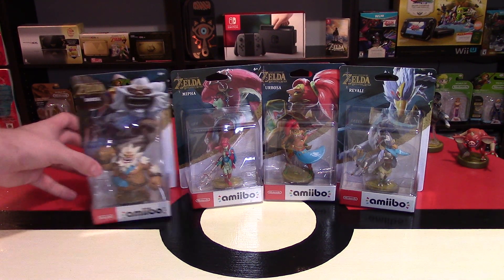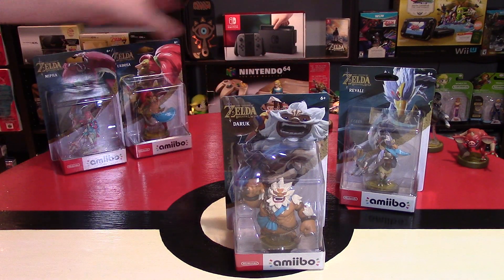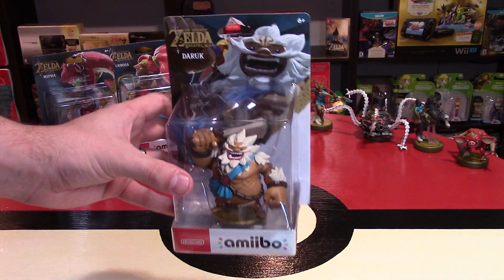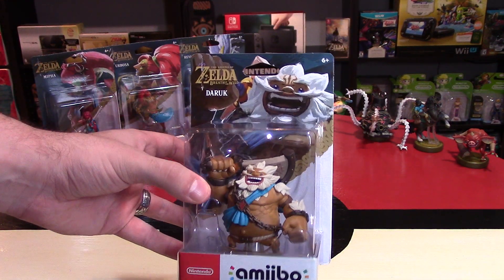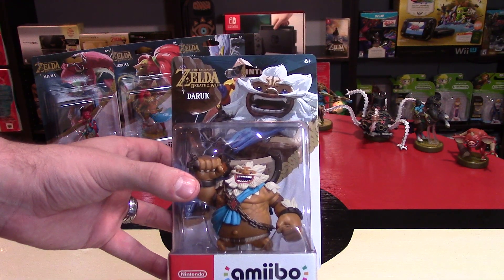I'm just going to go in the order that I announced them. So first one: Daruk. Let's take a look at him — he's probably the largest amiibo figure. I do have a comparison here to Bowser which I will make as well. I like the box packaging for these; it's the same as the other Breath of the Wild amiibo. And of course you have the picture on the back of this guy.